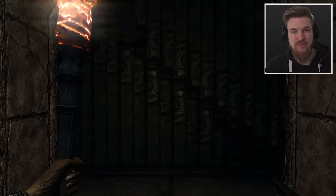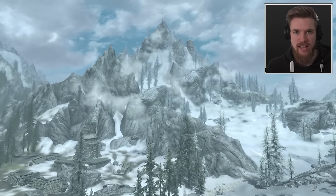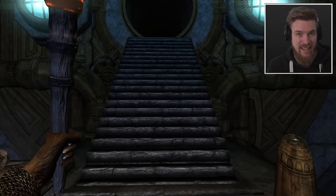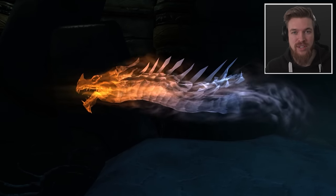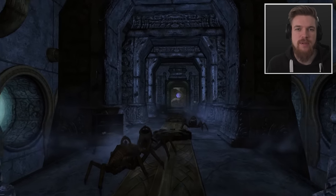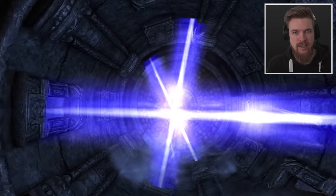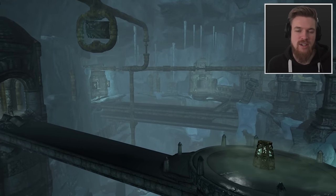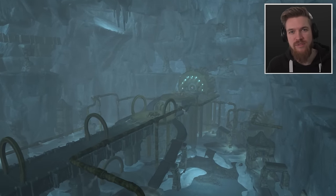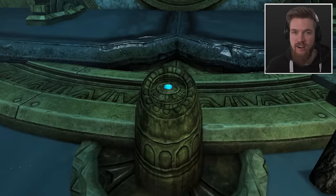Bethesda just added an impenetrable vault into Skyrim. Locked deep under the ice-capped mountains of Uttering Hill Caves, you can now find the legendary Frost Vault, which holds one of the best spells in the entire game, among some other secrets like the Sword of Chaos and a unique Dwemer armor set. This is an official Creations Quest mod inspired by the Elder Scrolls Online's multiplayer MMO dungeon, now recreated in Skyrim. And this may be the biggest dungeon in the entirety of Skyrim.